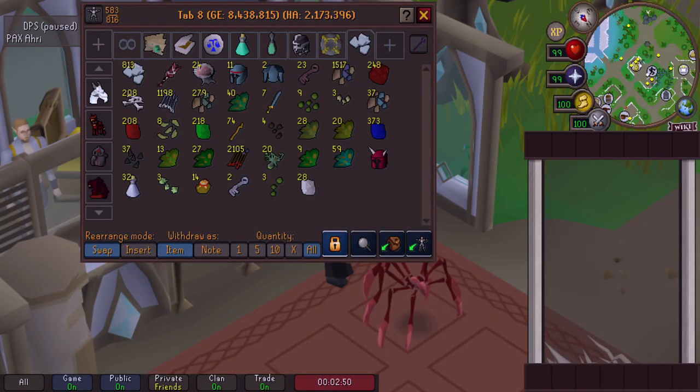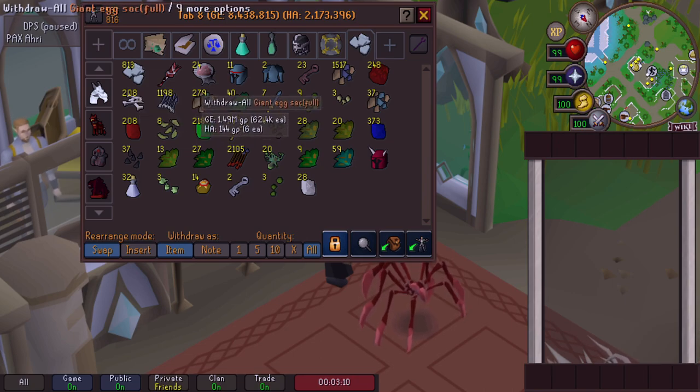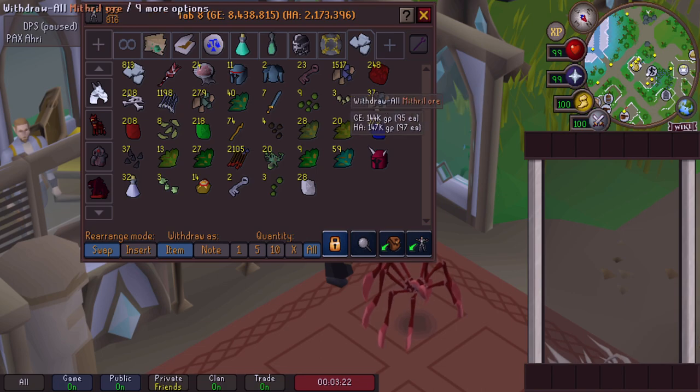Out of 300 KC, of the items I'm selling — not including runes and some seeds I wanted — we have made roughly 8.4 mil. We got two cudgels, one of which I sold off, and the rest of the platinum tokens from that would be from coin drops. We got 24 giant egg sacs, which is roughly 1.5 mil — that's ridiculous. I believe that's like a 1 in 20 drop rate, so super lucky. We got rune items, lots of grubby keys, lots of supplies, and 37 runite ore.